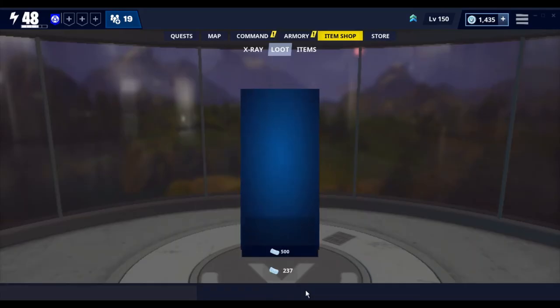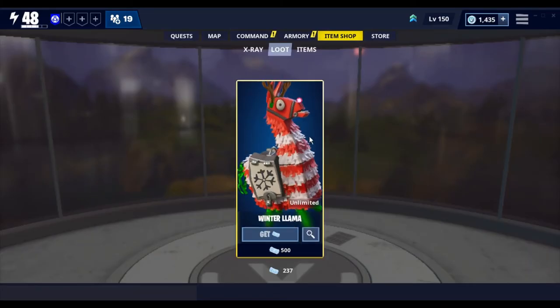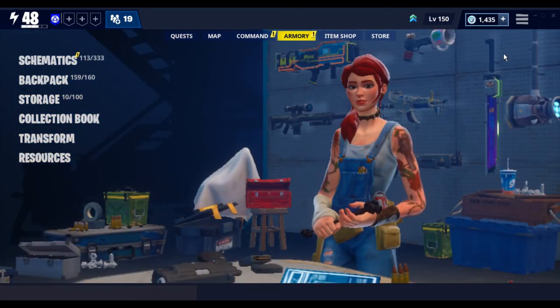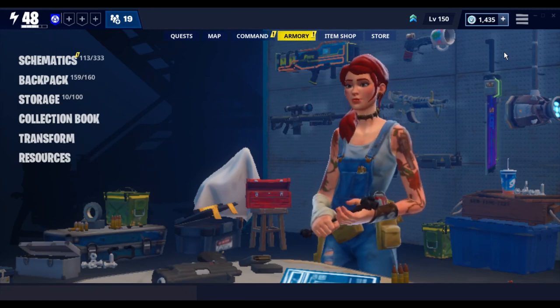Then again, the V-Buck ones — whenever you buy llamas, they would be x-rays. Like a trap llama, replace that with a smorgasbord or a legendary lead stash, it's going to be an x-ray llama. That takes the fun out of it normally, but I don't know — Epic will do whatever the community wants. Please like, subscribe, and watch my other videos. Peace.